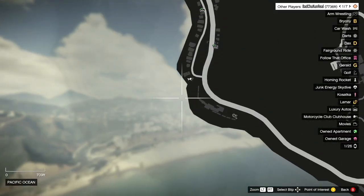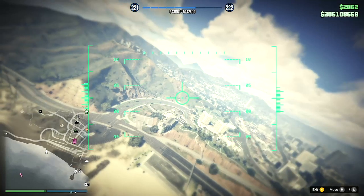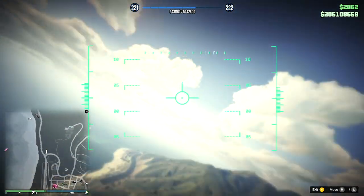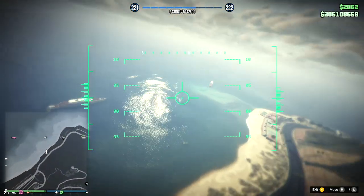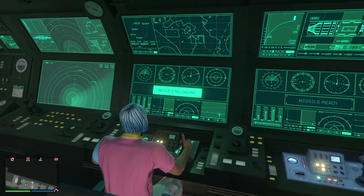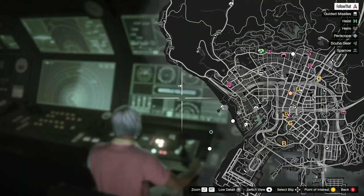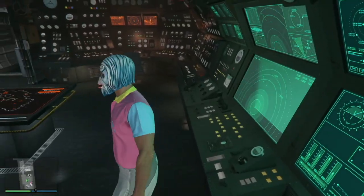If you can hit an Oppressor - I mean that is a good shot - it is very very hard because they are so small. It's not like a jet and you've got to be able to see them. There is the Oppressor on the map. I thought I'd seen him but it's too hard - I got a bit distracted by that boat.